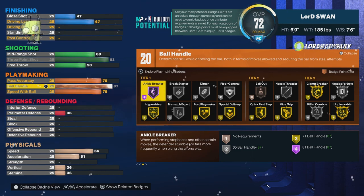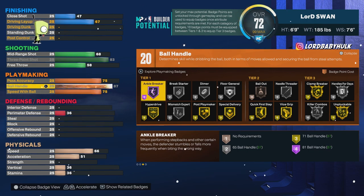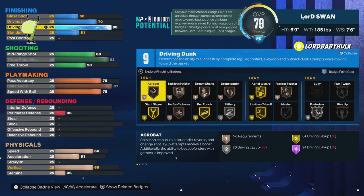Here's the playmaking — you're gonna have some nice animations. Gold Quick First Step, so you unlock the Euro step at 75. Gold Clamp Breaker, gold Unpluckable — which should work a lot better. And 75 speed with ball, which unlocks a lot of animations.